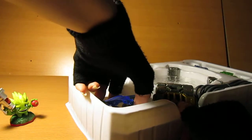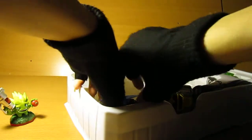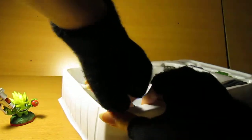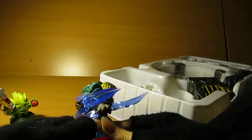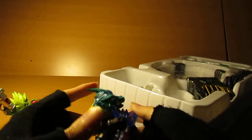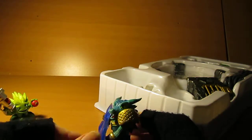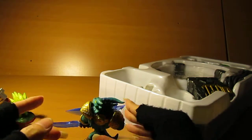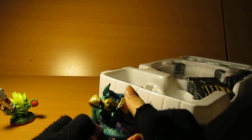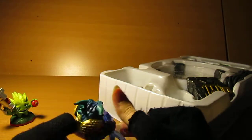I'll get Snapshot out — this is where I wanted to get into more detail. I might have to get the Traptanium Portal out first. It's hard to grab him from the bottom. So I got him out from the tip — be careful not to run him at all. Traptanium ones are easier to capture the villains, and they have an extra attack. I haven't played it yet, so I don't know exactly the power upgrades.